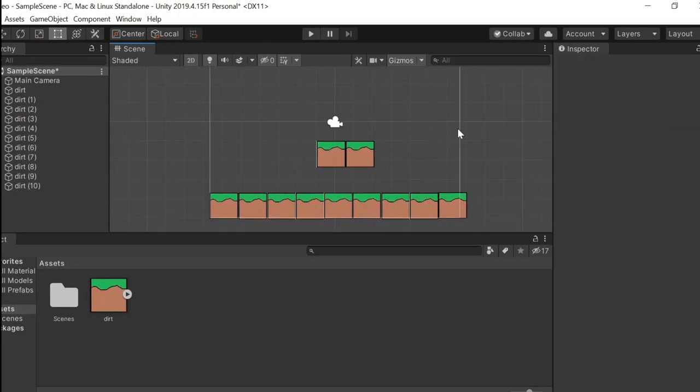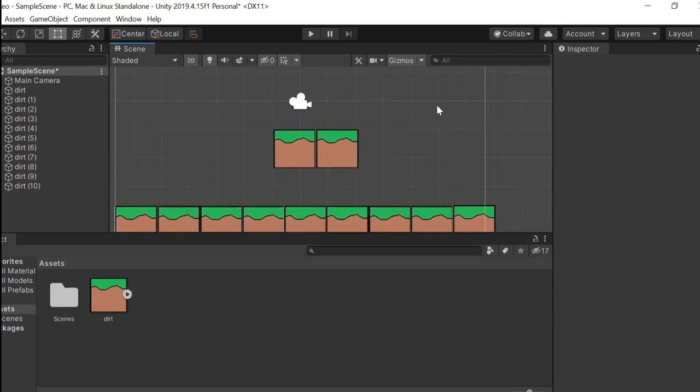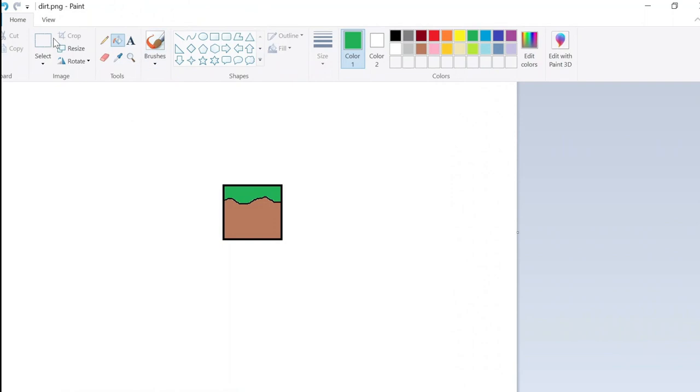Alright, so we've created some kind of a level which is very basic. And if you're gonna ask me why these dirt blocks are floating, that's because it's my game and I can do whatever I want. Now we'll need something to control — some kind of a character — and to create a character we will probably have to go back to Paint.